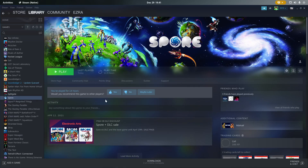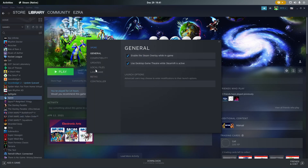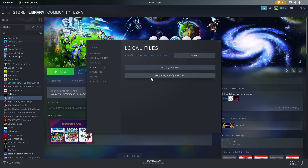If you've already opened the game and it's just giving you an error message and a black screen, the first thing you're going to want to do is go to Properties, Local Files, and just verify the integrity. I haven't opened the game yet, so I can skip that step.